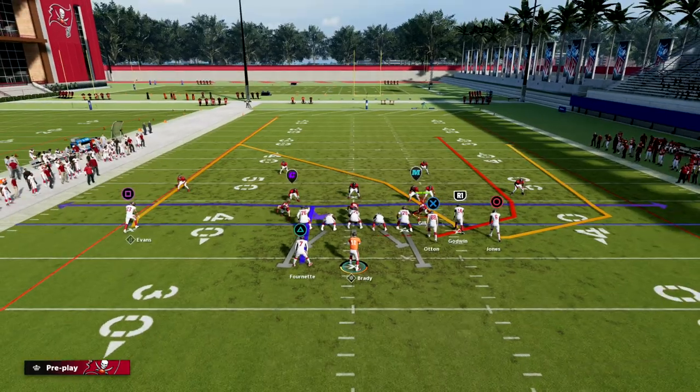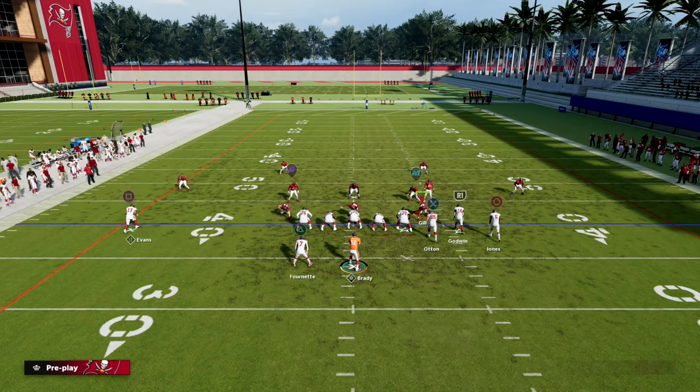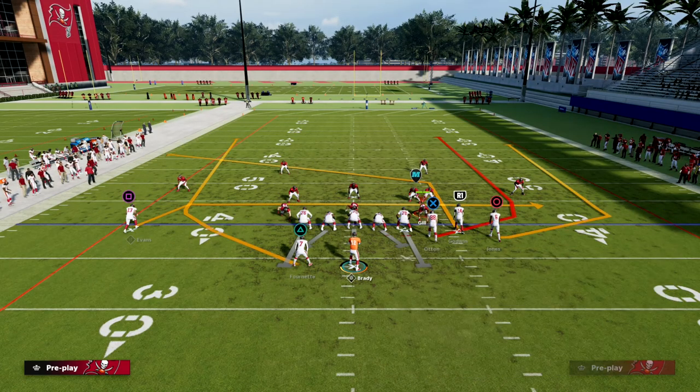The setup is very straightforward. We're going to want to post our slot, drag our solo receiver, and wheel our running back.